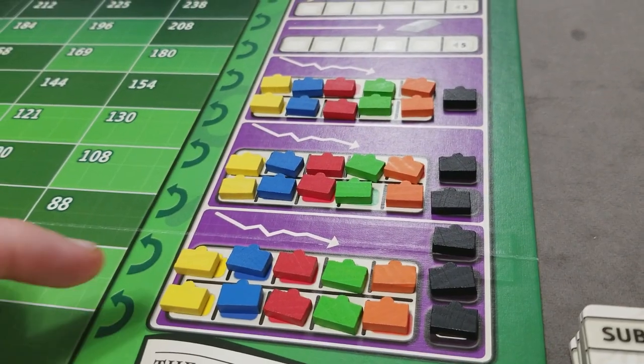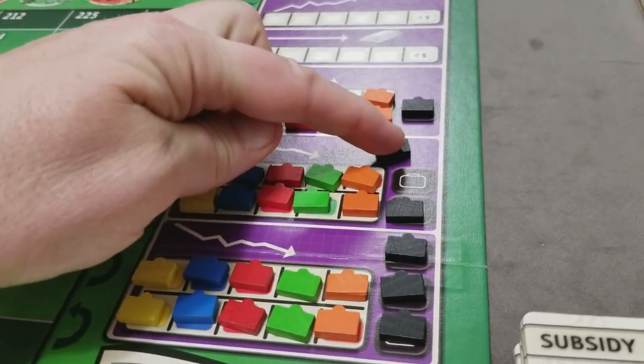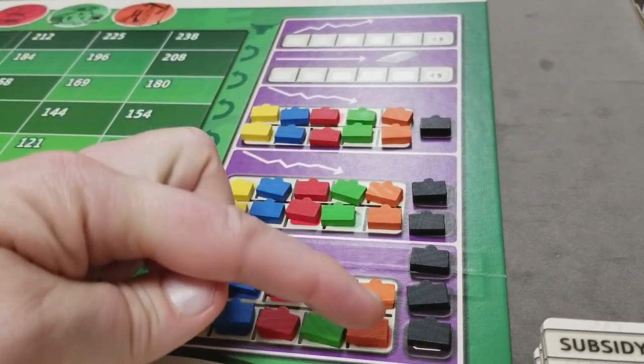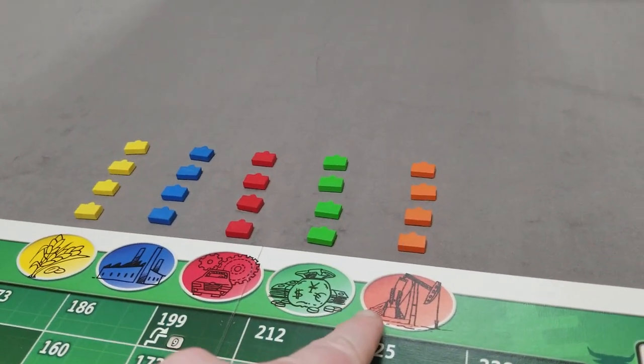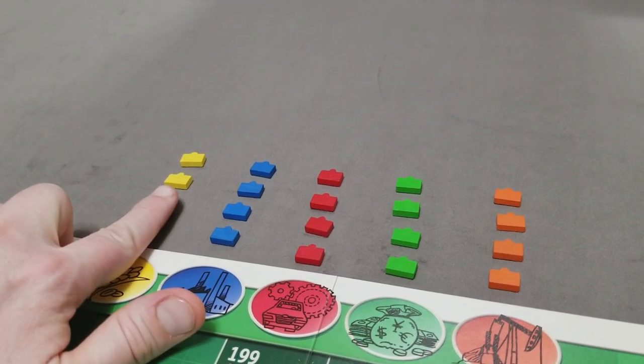Next, you'll put all the briefcases onto the three sales tables, along with the indicated number of black suitcases — one, two, and three respectively. Then you'll put four of each color here into the market. If you're only playing with two players, you're only going to put two of each color.